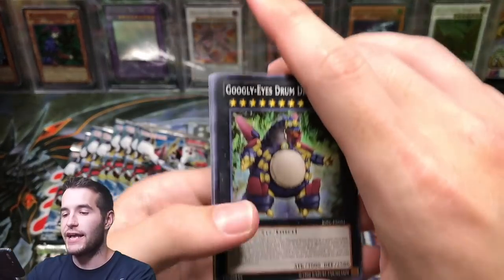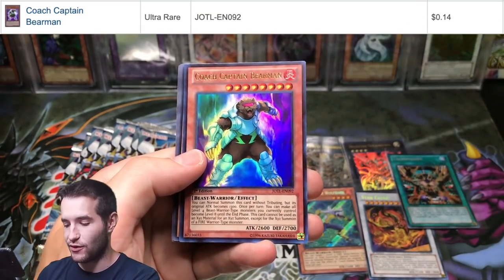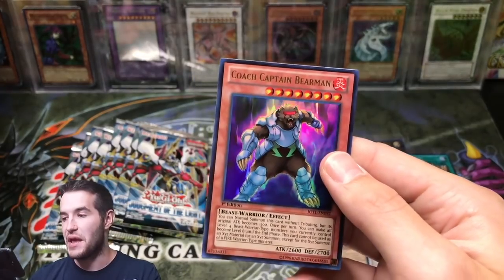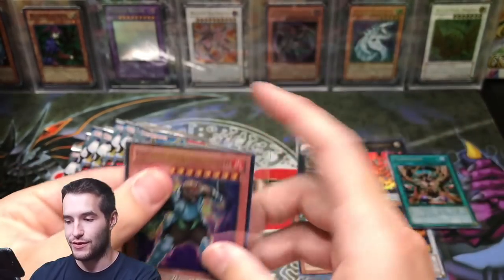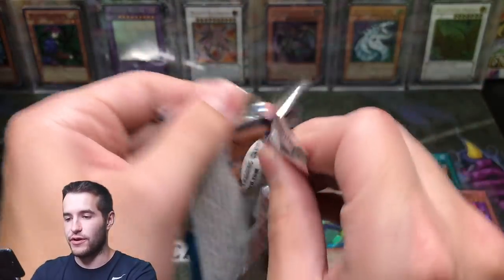Googly Eyes Drum Dragon. Come on baby — Tour Bus, Coach Captain. I've never heard of this archetype: Coach Captains? The bear man — he's a Coach Captain though! There we go, that's another ultra rare. Pulls are going pretty well, pulling a bunch of secret rares.